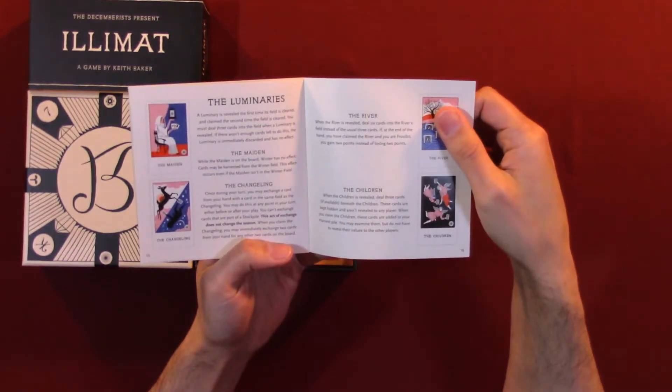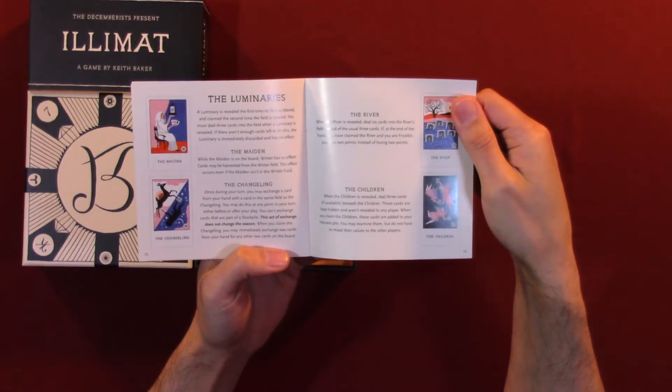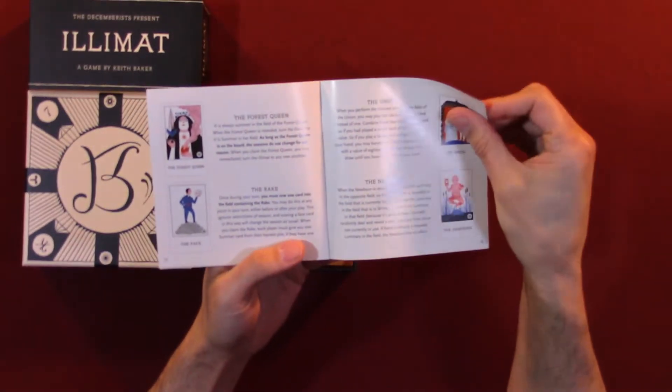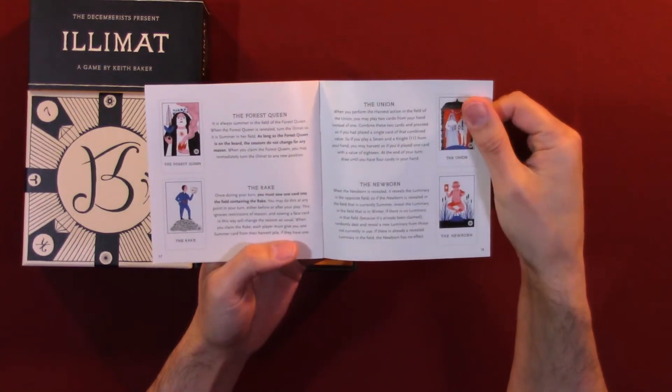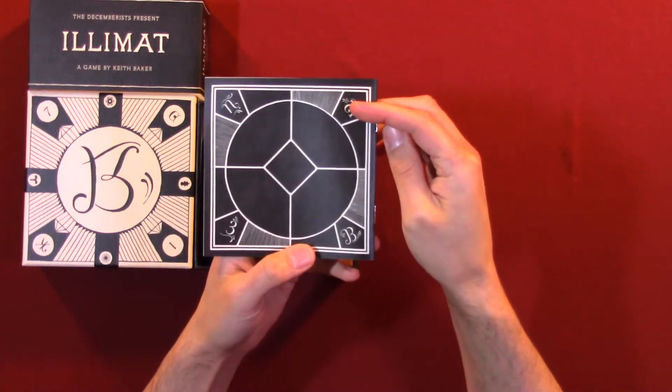Harmonic convergence. The luminaries. The maiden, the changeling, the river, the children, the forest queen, the rake, the illusion, the newborn. And there's the back of the manual.